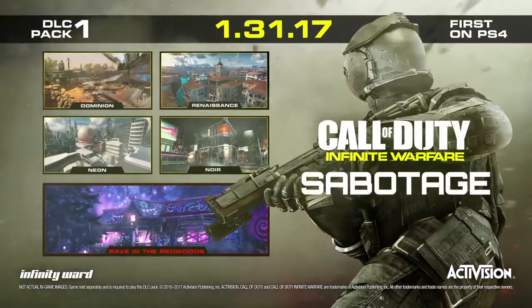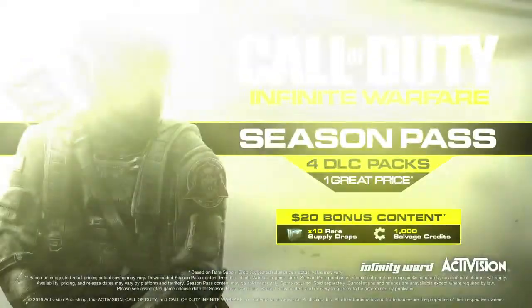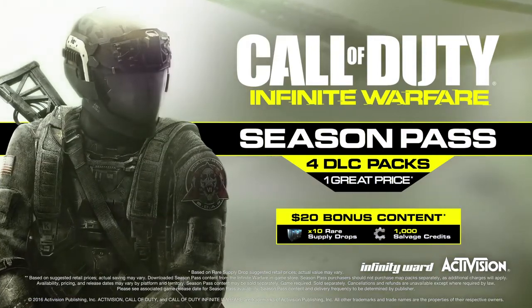People are in for a real treat. All the devs here at Infinity Ward cannot wait for our fans to get their hands on the new content — the weapons, the quests, there's so much going into it. Fans are going to be super excited. Call of Duty Infinite Warfare DLC 1 pack will be available January 31st, first on PS4. Get the season pass and receive $20 of bonus content.